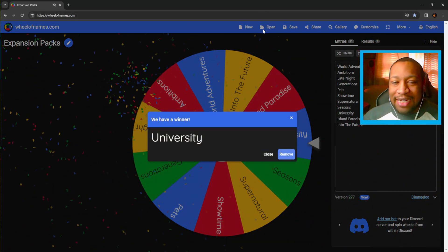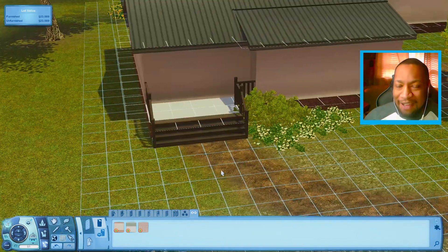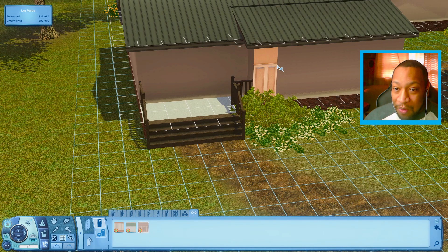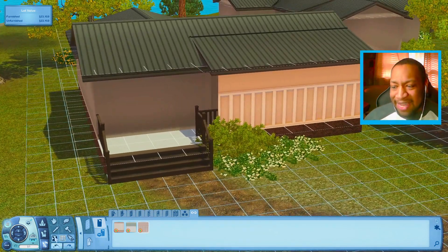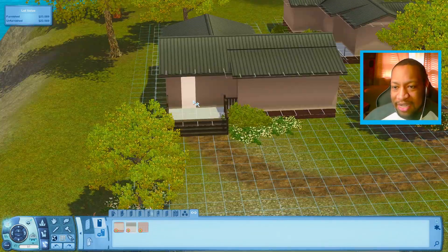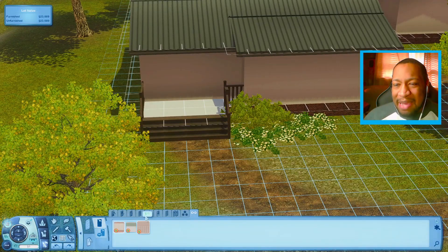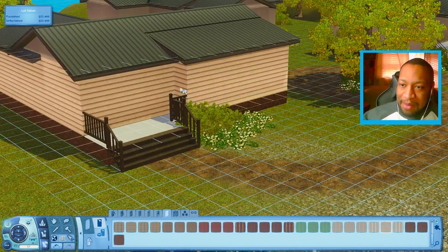Okay, we can do a university house for the first one. The first thing I want to do is look at the wallpapers that come with University. I feel like most of these are just interior wallpapers, so we'll use one for the inside. For the outside, we'll get a little generic and use something from the base game. I'm going to allow myself to use some base game objects here and there if I have to.